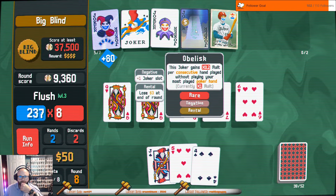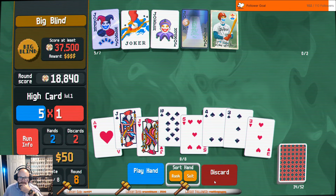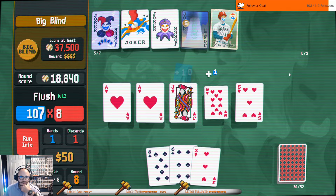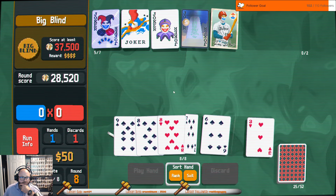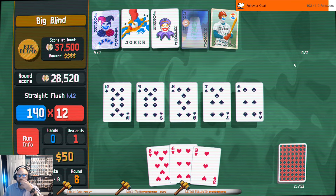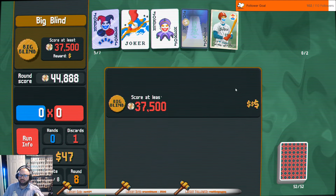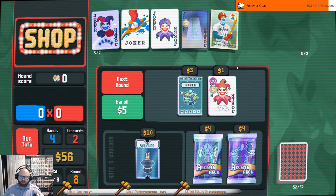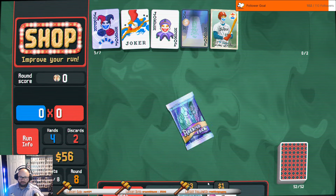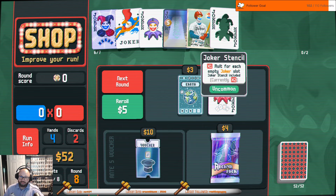That gives me 0.2 multiplier for that. Okay, we're getting there. It contains two pairs — let's see if we can get some more. Judgment, good. That's actually not terrible.